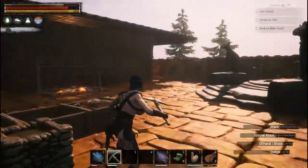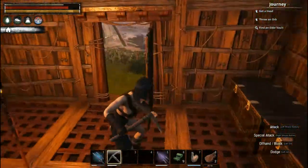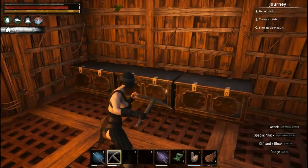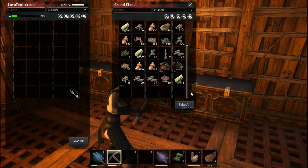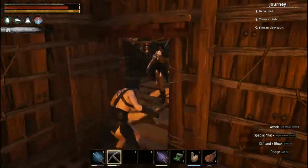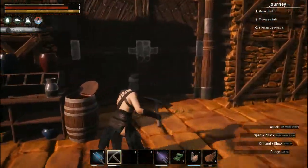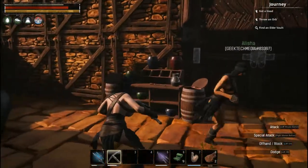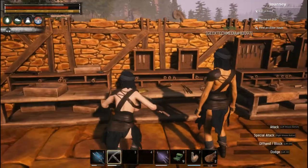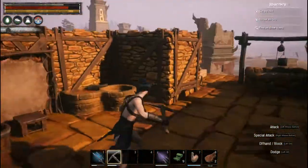We moved our bed downstairs. Up here there's an integrated chest — look how much they hold, it's awesome! These things hold so much. We've got lots of supplies. We made some new tables: a Portable Fortress workbench, an Artisan Table, and a Torturer's Work Table. Everything else we just moved outside because it was getting crowded inside.